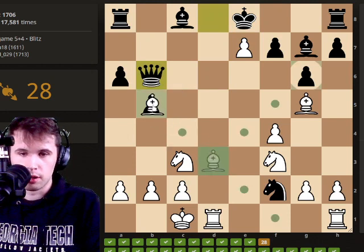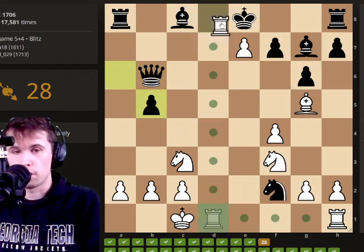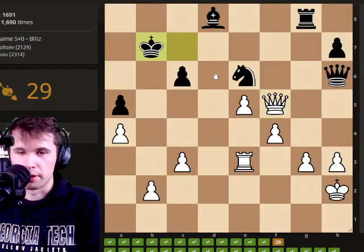I'm going to slide my rook down to d8. My bishop's in the way, so I sacrifice my bishop. I put my rook on d8, and for fancy reasons I'll make a rook for checkmate.